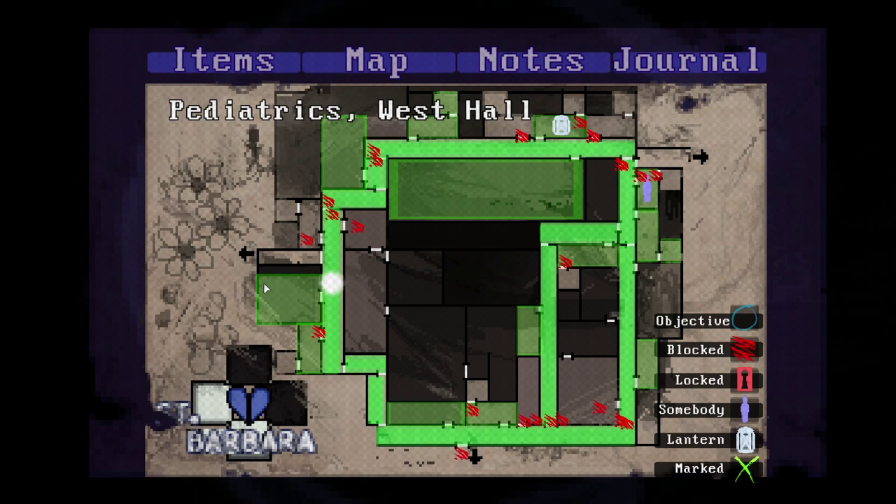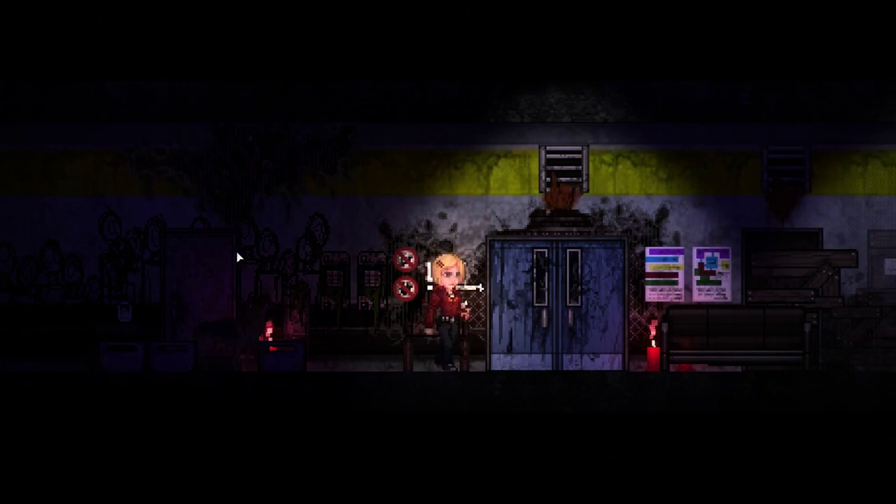It also doesn't help that the markings on the map are quite frequently not in the right area. The red indicator for a blocked door is not actually on the door. There are two blocked door markers here even though there's only one door. There are quite a few map errors where what it shows you isn't exactly accurate. And in some areas, it can be hard to tell where you can move to another region — these black arrows indicate you can move to a different map if you go through there.